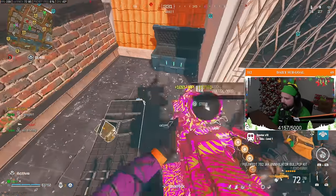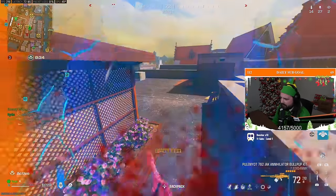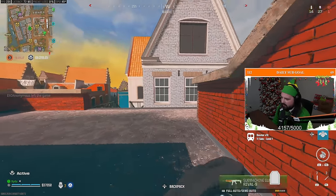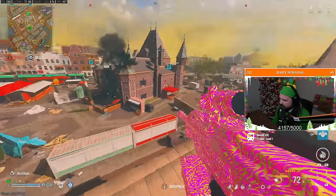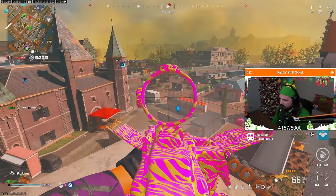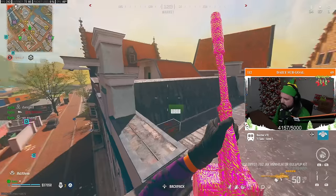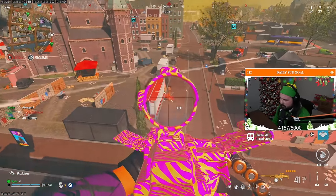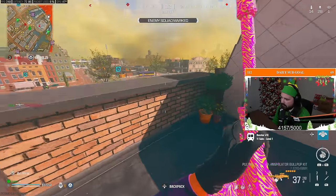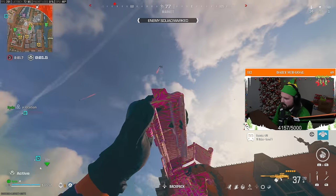Need three kills for our gameplay. How do you reload a gun quickly? You have to have Sleight of Hand on — Sleight of Hand will help you reload faster.